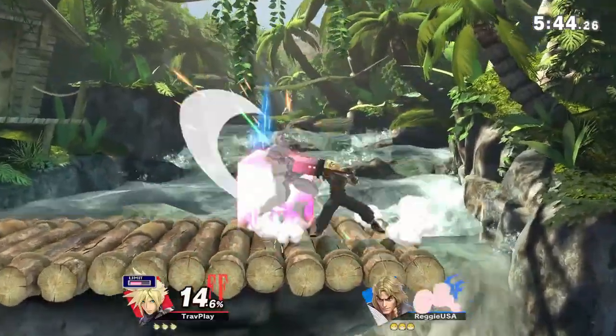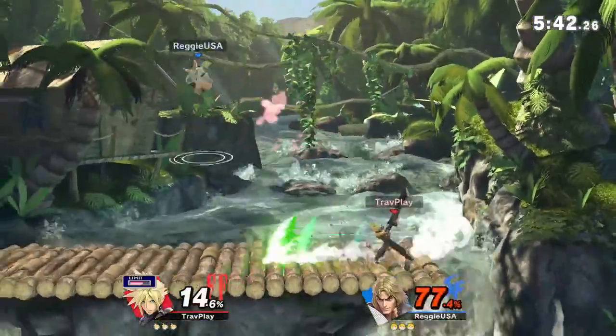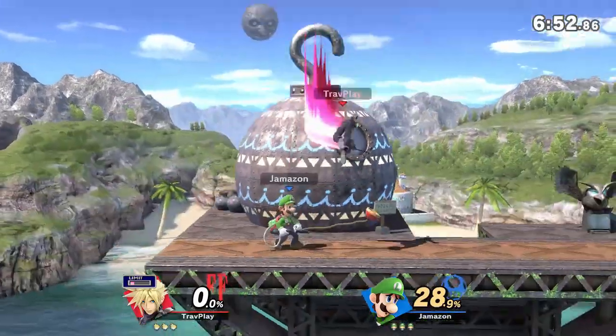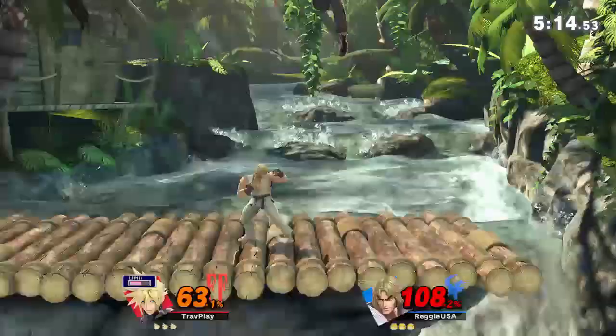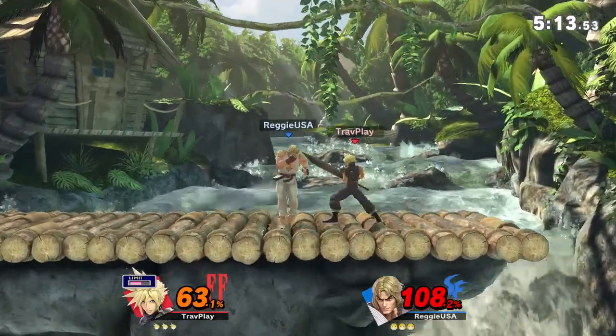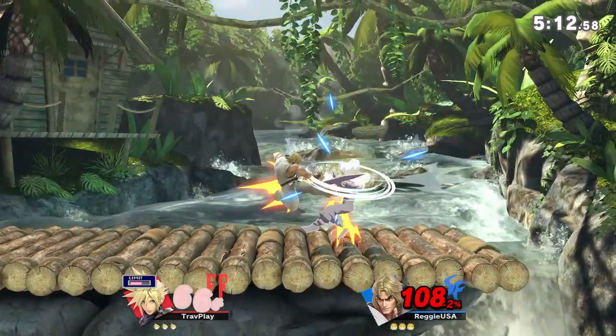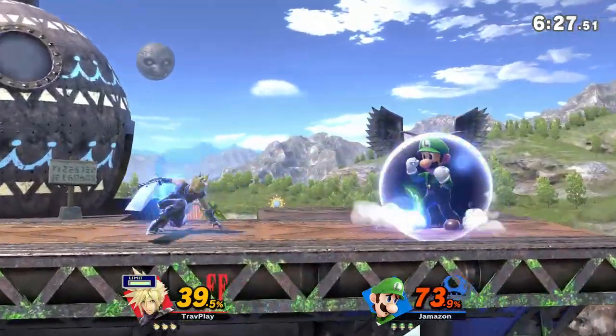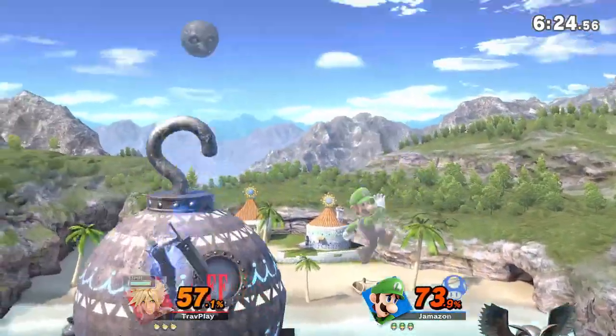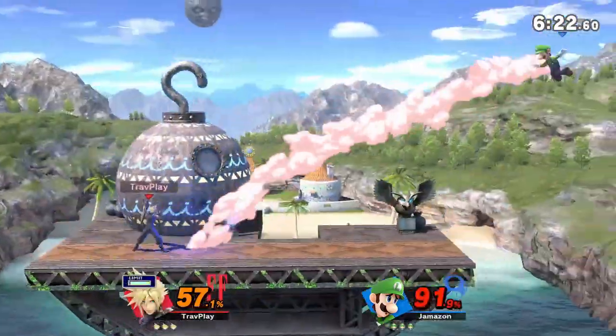Cloud's Climhazard is a good out-of-shield option — it's fast and knocks you away to a safe distance. Lower-level Cloud players spam this move all the time, but it's not safe on shield. If you shield him going up, make sure to hold it or roll away for when he comes down. The main thing to keep in mind is to be careful attacking Cloud's shield — if you do, make sure it's a move with a quick cooldown so you can shield before he hits you.